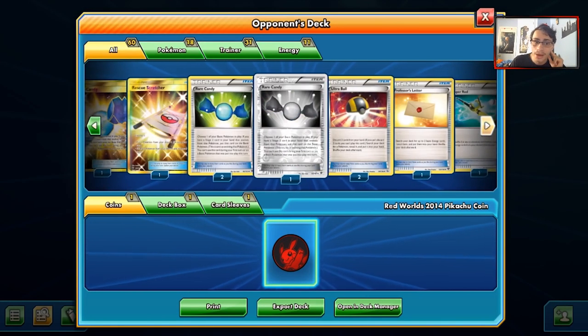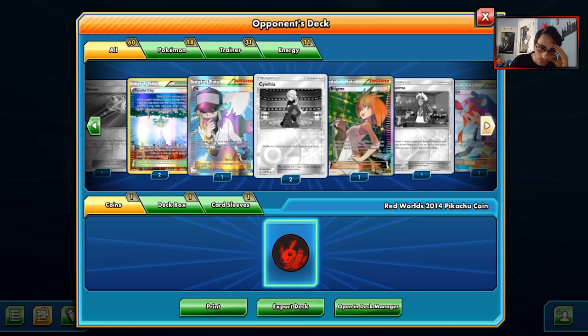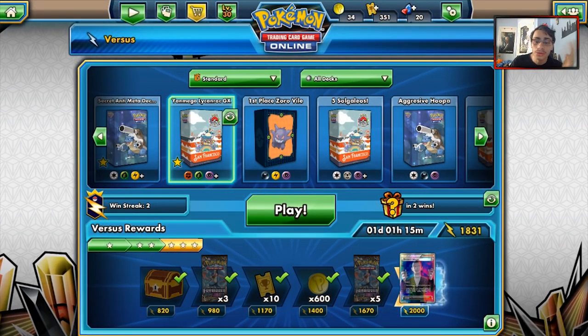Despite all that luck he had with Rare Candy — okay, he did play Max Potion. He also had Amoonguss, which he could have used on Octillery. That would have been annoying. But that was a good match for sure. We'll find another game with our deck — let's see what we end up facing off against next.